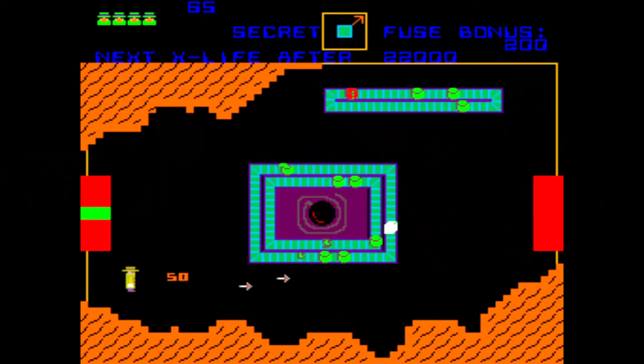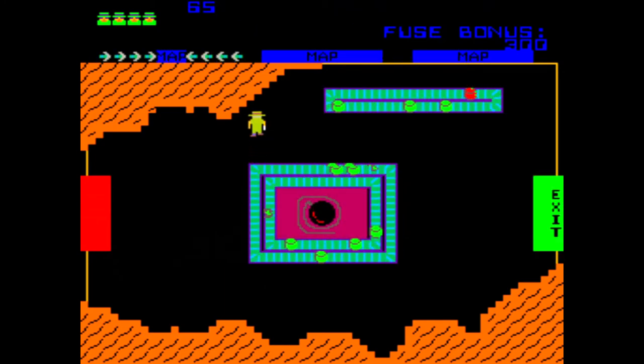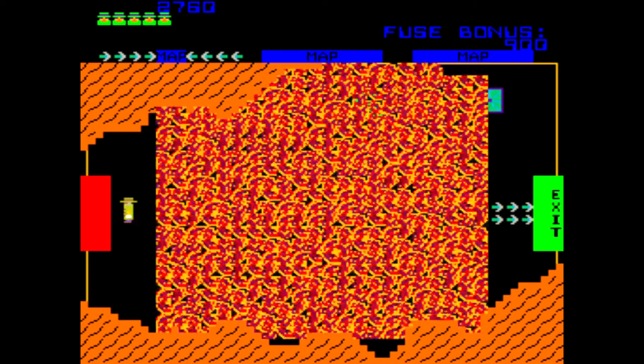In addition to the conveyor belts and enemies, there will be a large bomb in the center of the playfield. This bomb will have a fuse that will encircle it twice. The fuse will immediately begin burning once the level begins. You need to reach the exit at the opposite side of the playfield before the fuse burns down to the bomb, because once the fuse burns out, the bomb will explode, destroying the entire floor, and if you are not on the elevator, you will lose the life.